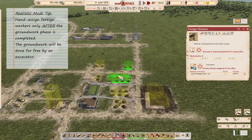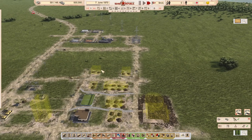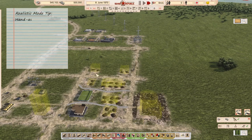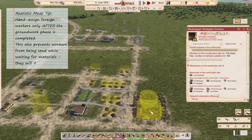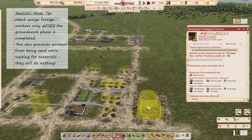The foreign workers have no auto-search for their jobs, so I need to hand-assign them. I have assigned the small prefab flats now — that's why they were lighting up green. I will wait for the groundwork to be done on the medium prefab flats before assigning foreign workers to them. If I had assigned them earlier, they would start sending workers out to help at the ground phase.